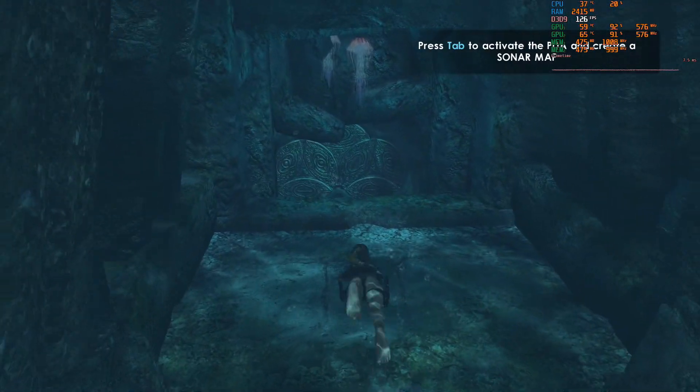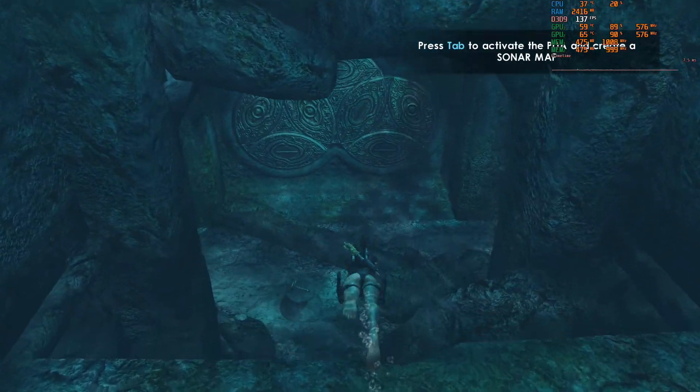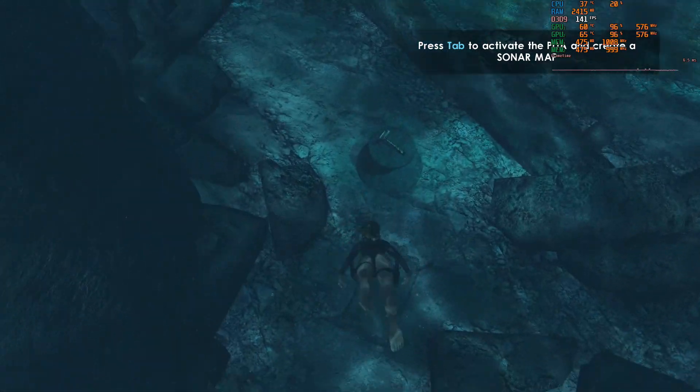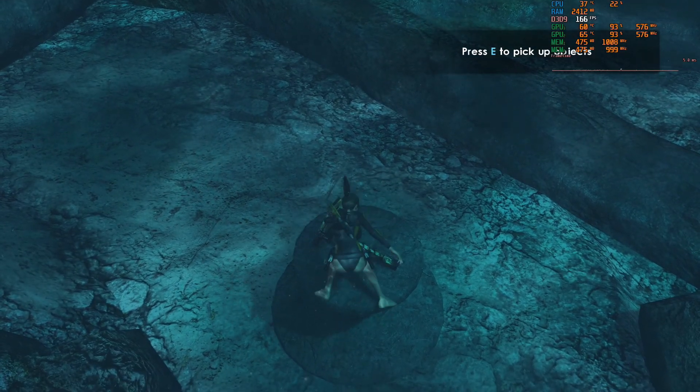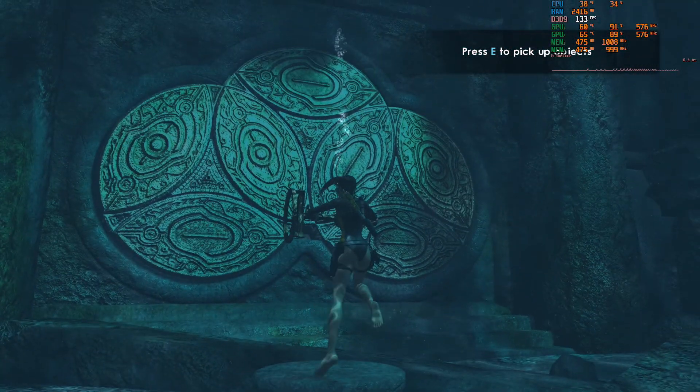Tomb Raider Underworld is pretty much what you would want all your games to be like with SLI. We had excellent use of both GPUs and an average FPS of 146 — just another great example of SLI working well.